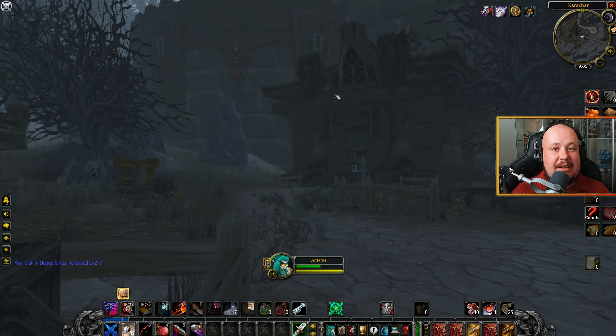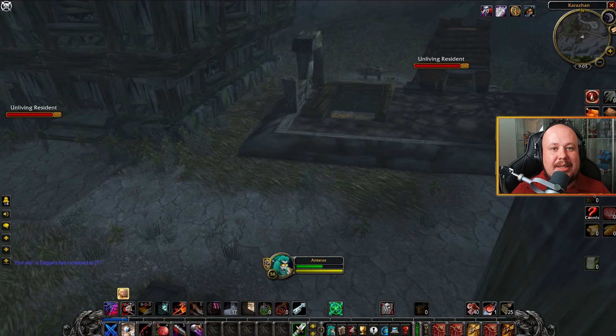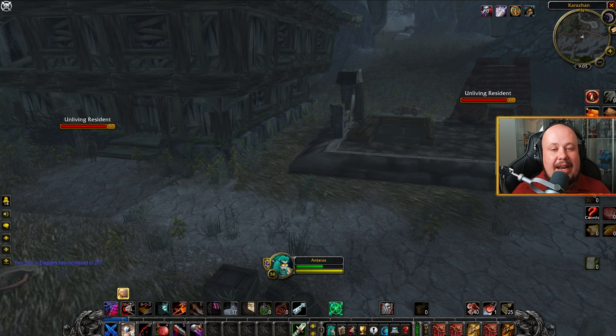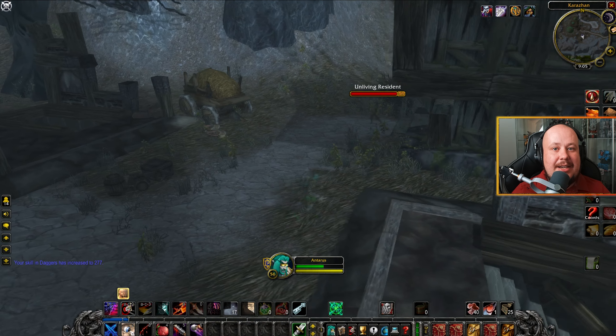When walking up to Karazhan from the east side, you'll be able to go left into the ruined town and about halfway through the town, you'll see two different entrances down into the crypts. You're going to want to take the westmost entrance.